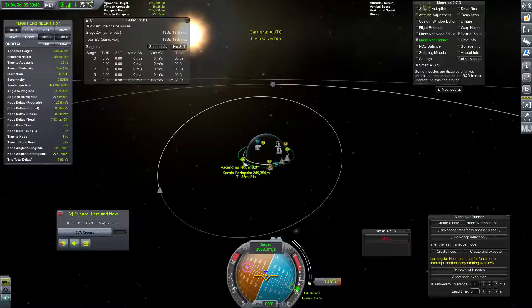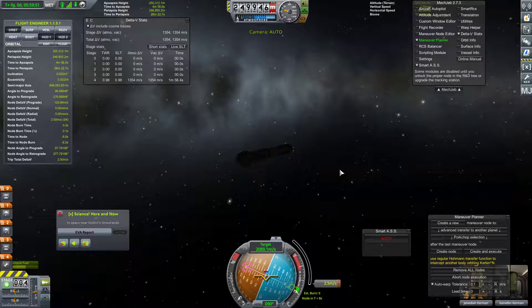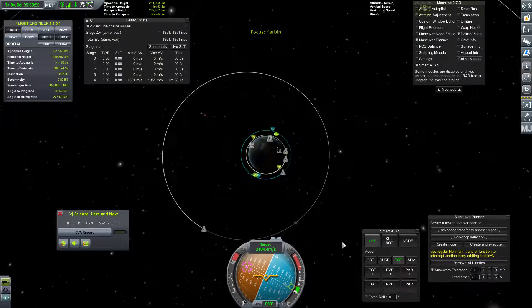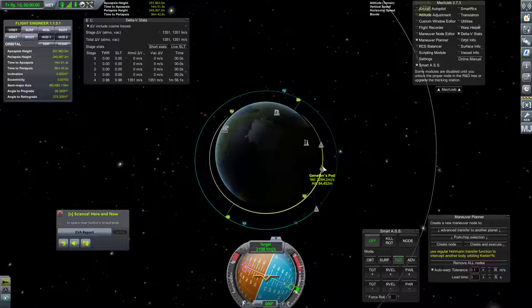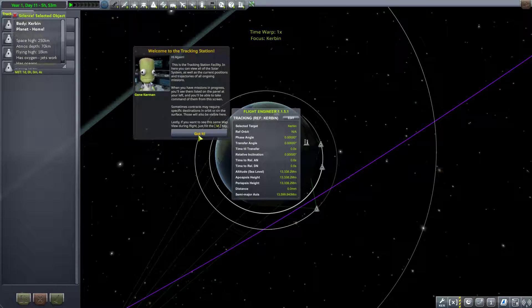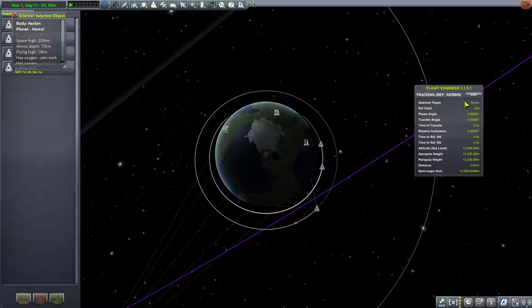Any way we slice it, it's going to be awkward. Now let's make another quick save here — again, because I'm paranoid — and I'm planning on heading back to the tracking station.